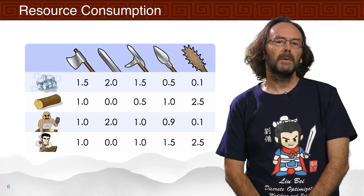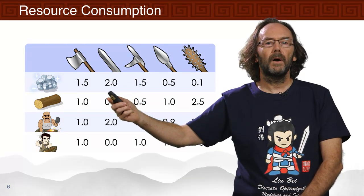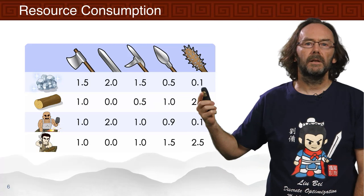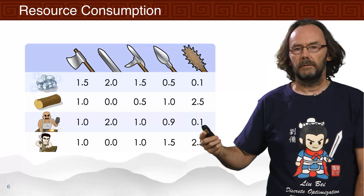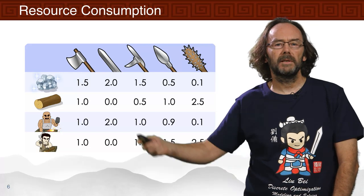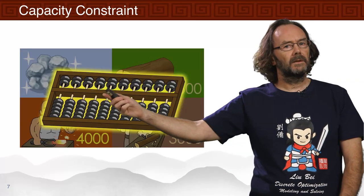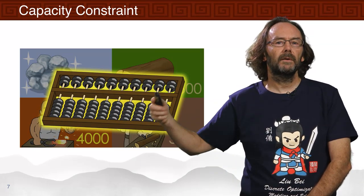There's a resource consumption for building each weapon. For example, for the sword we need two units of iron, no wood, two units of blacksmith time, and no units of carpentry time. For the club, we need 0.1 units of iron, 2.5 units of wood, 0.1 units of blacksmith time, and 2.5 units of carpentry time. We have this array of resources and how much each weapon needs, with a capacity constraint that we must stay within the budget of each resource.